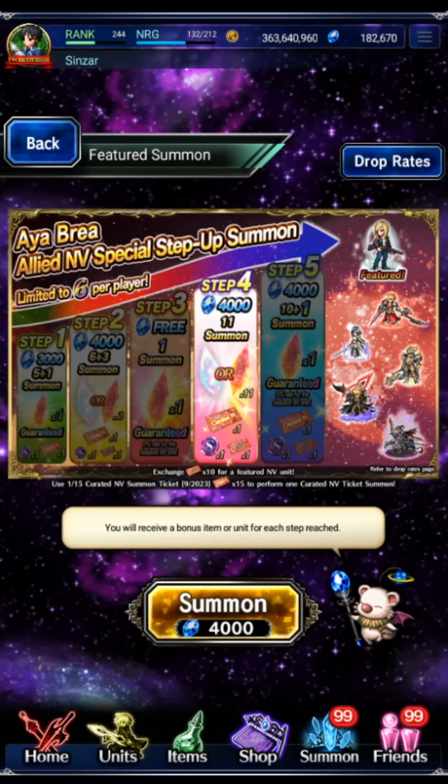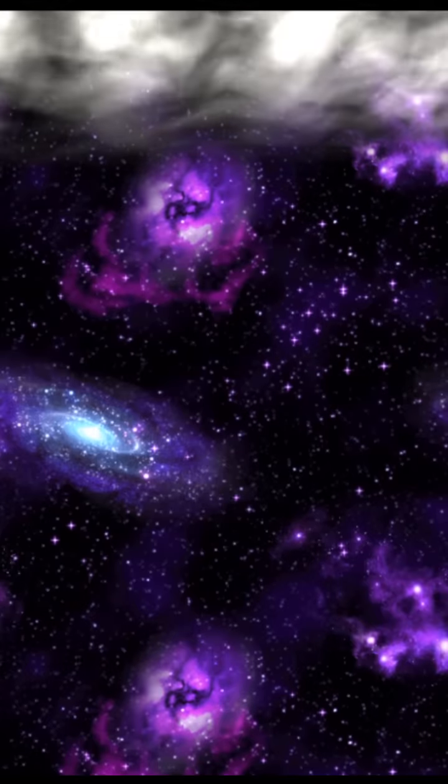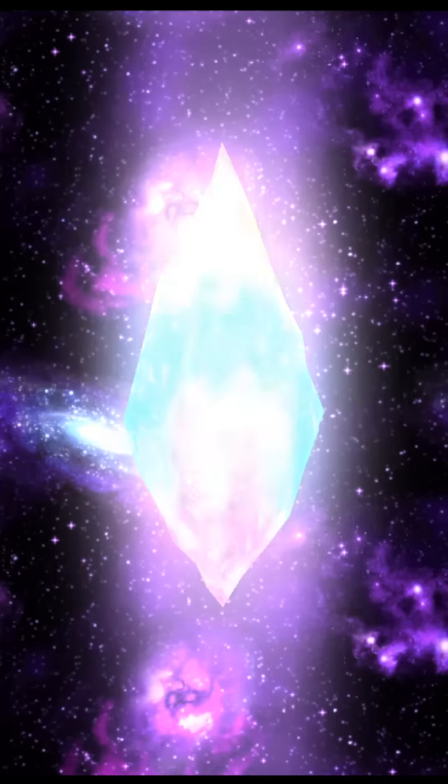Wait — what? What? Oh my god, it is! It's literally a single summon. It's a guaranteed Neo but it's a single summon. What is this new banner format? I did not even notice that was a single summon — I'm thinking I'm getting like a 10-pull for free. How are they doing this to the game? They took away 50 VIP fragments and now they're making one of the free pulls literally a one-pull. It is ridiculous.